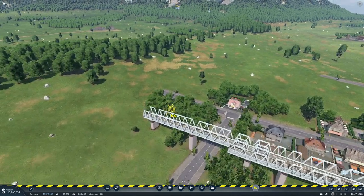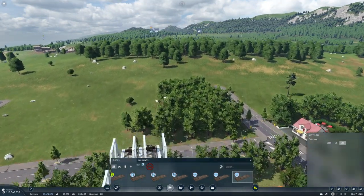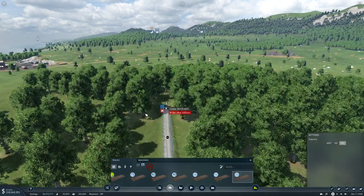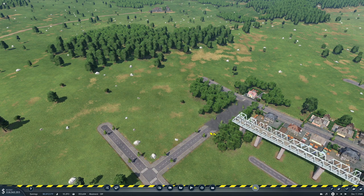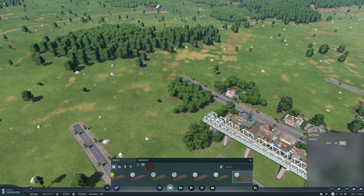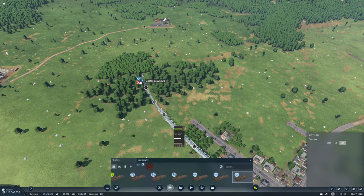Where? Okay. Yeah, that seems much nicer. Bridge pillar collision. Let's build over that bit of road. We want to come up through here I think, so maybe turn this way.